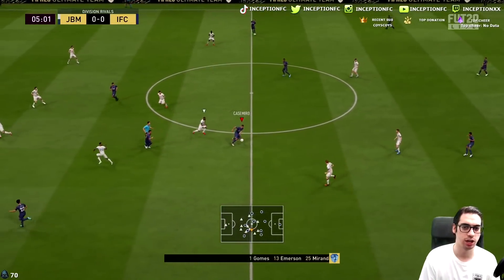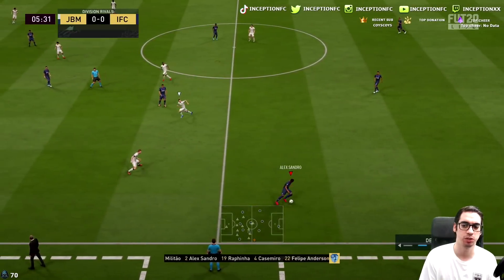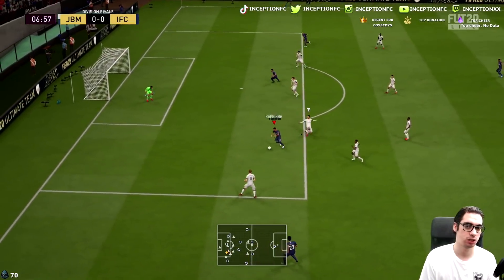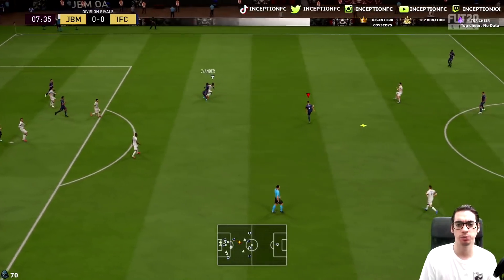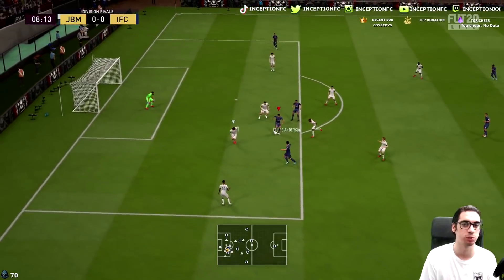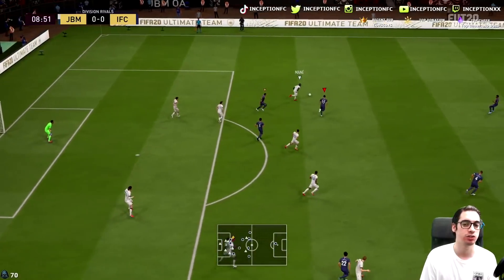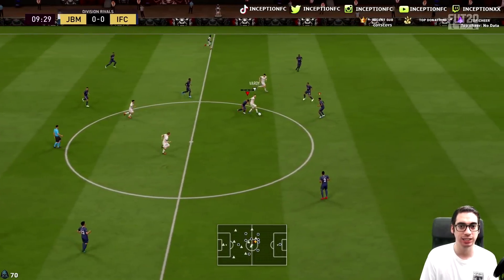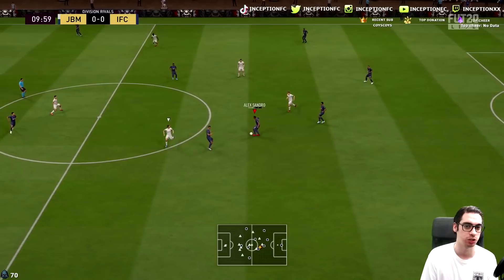Look at Rafinha with the defensive work right there. That random push-touch really got to me right there, because I would have done a ball-roll touch away from the goalkeeper once he started approaching me. But the card's actually kind of solid. He's really light on his feet, which is very helpful for whatever gameplay situation you have. He has like a skinny body type in-game, so it's very helpful to be able to dribble really quickly, which is super noticeable on the card.